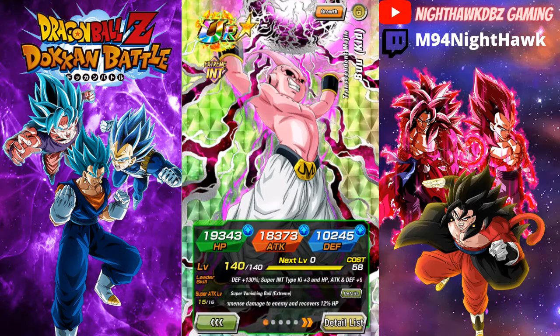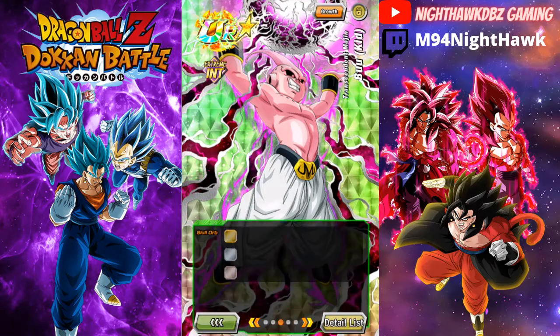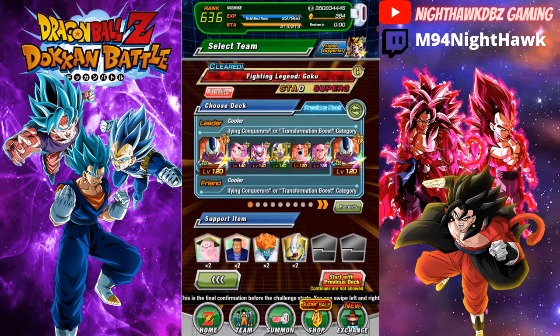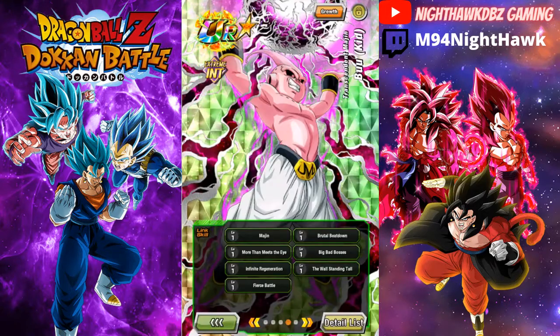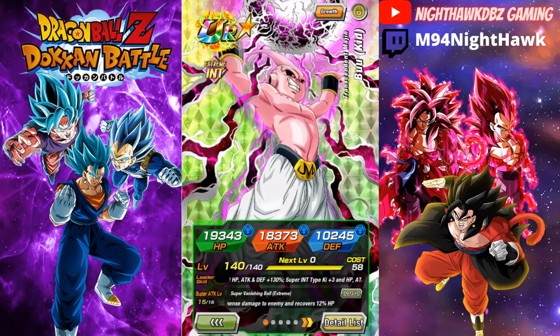I have him up to level 140, Super Tag level 15 out of 15, and 90 in the dupe system. I don't have any skill orbs into him. I figured I'd run him on a Transformation Boost team mainly because it gives me a better fight and chance, and also because Kid Boo doesn't really have good links — besides Majin and stuff. Nothing massive, though Big Bad Bosses is a good one. So we're gonna go over Kid Boo's new EZA stats, his leader skill, super attack, and then hop into the Legendary Goku event.